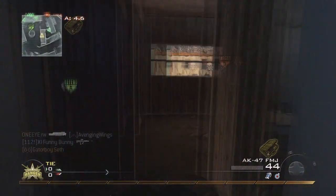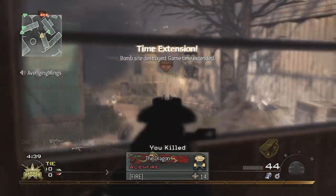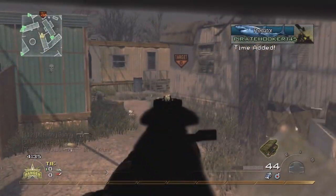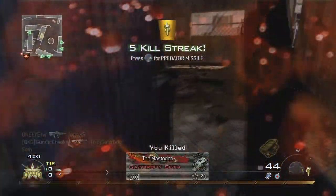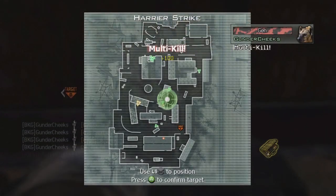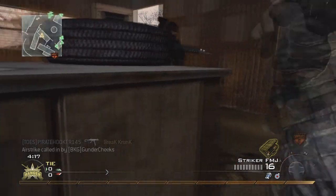Nine seconds left! I want to talk about the Striker shotgun real quick — probably one of the best shotguns in the game and I never see it really used. It's the coolest looking shotgun, looks like a Tommy gun with an M10 kind of blended in, and it's got the power to one-shot kill. Anyway, I just got a quad feed and called my Predator Missile in.